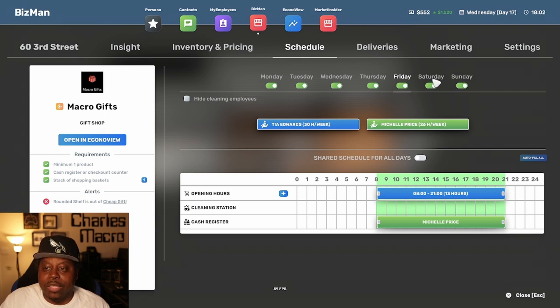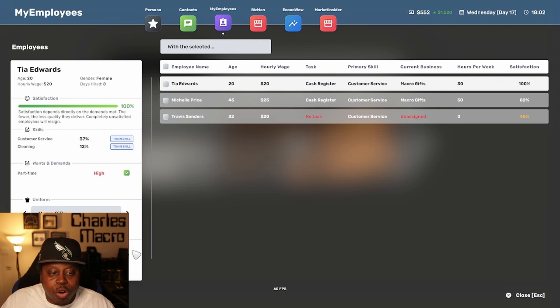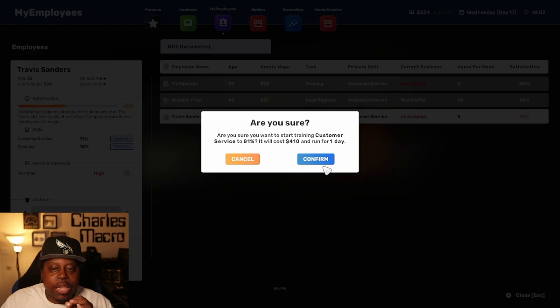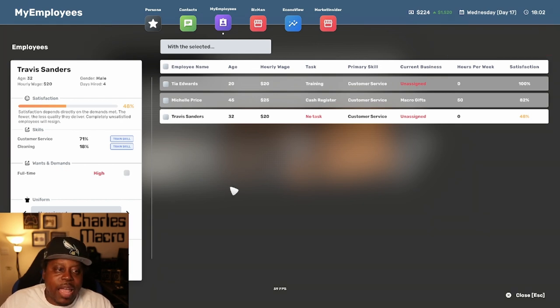As soon as 1800 hours hits I'm going to take Tia off the schedule and get her into training over Thursday and Friday. Her customer service is horrible right now — at 37, that is horrible. We'll get her up to 47 and then 57, so she'll at least be above 50, which will help our customer service quite a bit. Travis is at 71 — I'll go ahead and do him one more training session too. I don't have enough money to train him right now though, so he'll stay at 71% until we earn more at the end of the night.